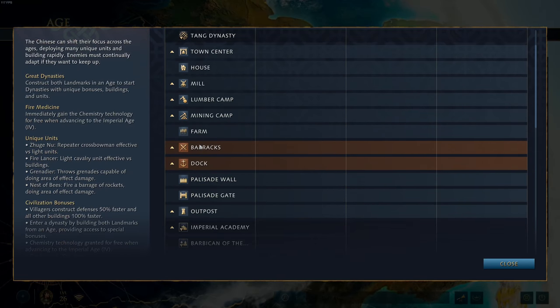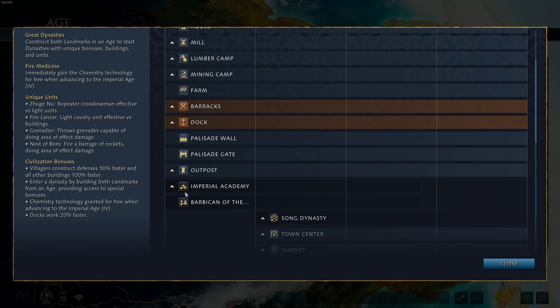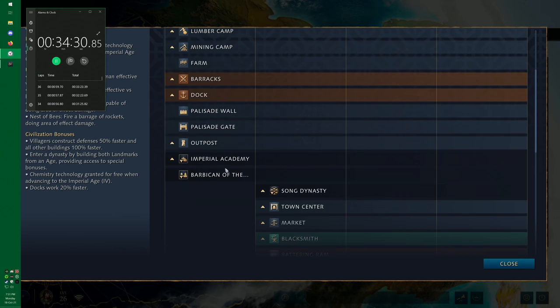Moving on to the Chinese, known for their landmarks. The Imperial Academy causes nearby buildings to generate 100% tax gold. This is a landmark I would say is rarely used — tax gold doesn't really become relevant until around 10-15 minutes into the game. Importantly, the Chinese can build both of their landmarks, so if you build the Barbican of the Sun, you can always come back and build the Imperial Academy later. I consider the Imperial Academy the weaker of the two, and I normally use it to enter the Song Dynasty by having both landmarks built.